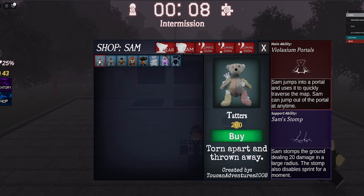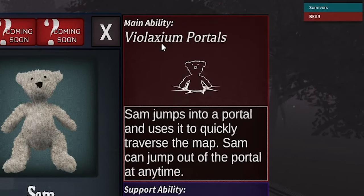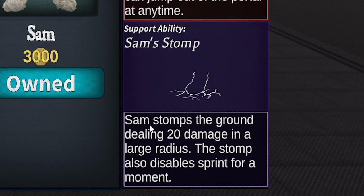Let's go check out the Sams now. For the Sams, the main ability is Vogue Salium — portals. Sam jumps into a portal and uses it to quickly traverse the map. Sam can jump out of the portal anytime, which sounds really OP. And the support ability is Sam's Stomp: Sam stomps the ground, dealing 20 damage in a large radius. The Stomp also disables Sprint for a moment.